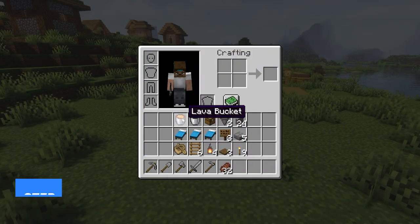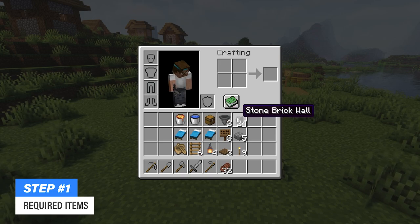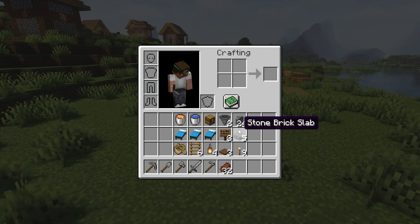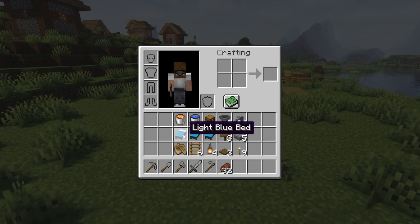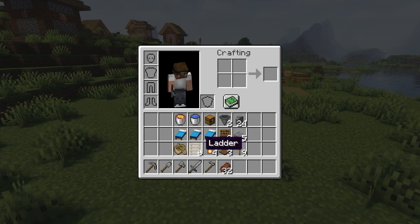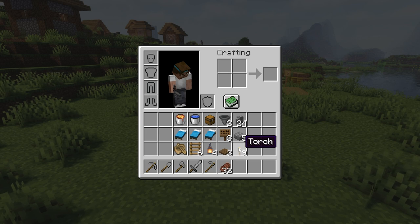We're gonna need a lava bucket, a water bucket, one chest, two hoppers, 24 walls — make sure they cannot burn — five slabs, three signs and also three beds which you can loot inside the village, any type of boat, six ladders, four lanterns, three trapdoors and also nine torches.